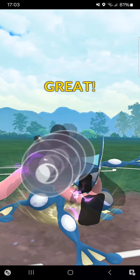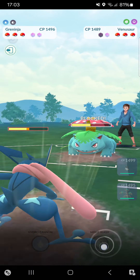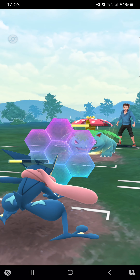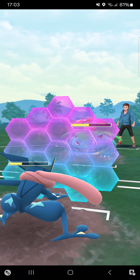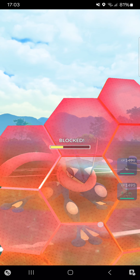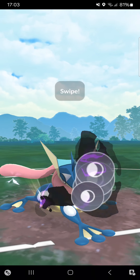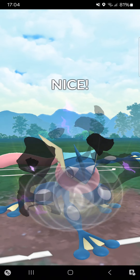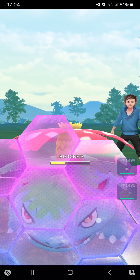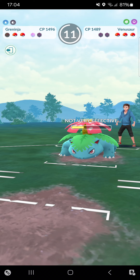Maybe I can leave with shield advantage instead of a switch advantage. Opponent shields Night Slash. I just want to try to get rid of all opponent shields — that'll be a nice opportunity. Going for Night Slash, Night Slash — got shielded. I got rid of all opponent shields. I'll probably be met by a Sludge Pump which I can only tank once.